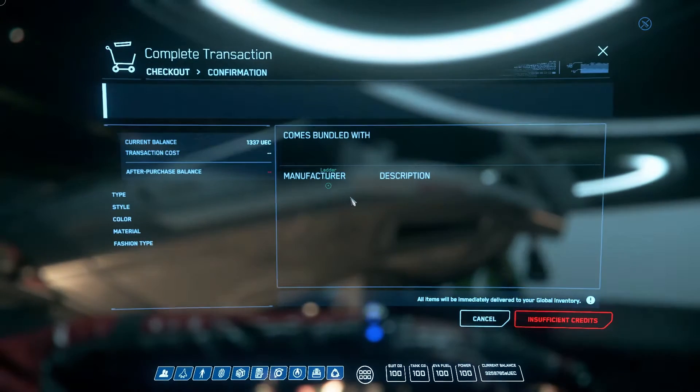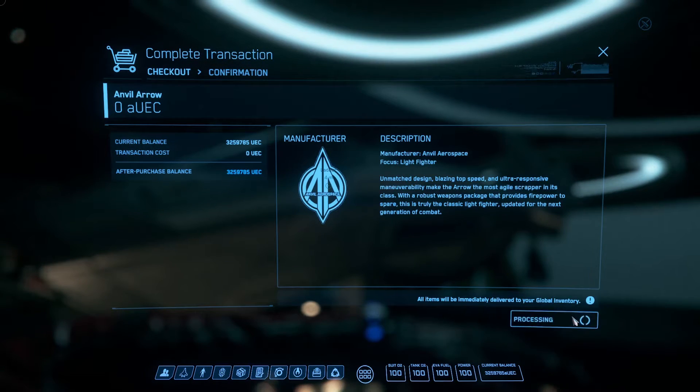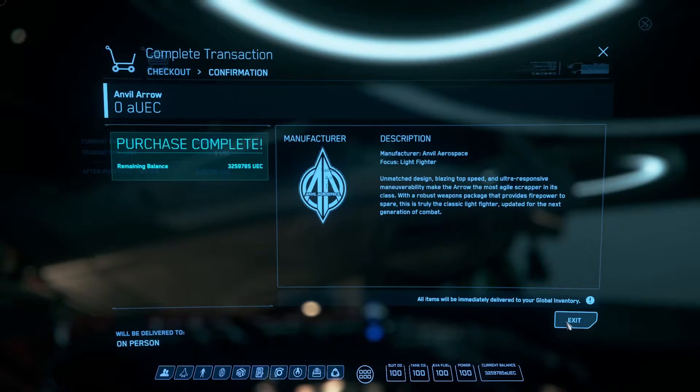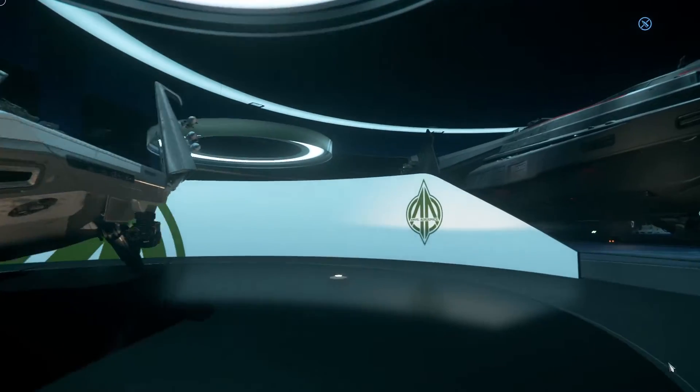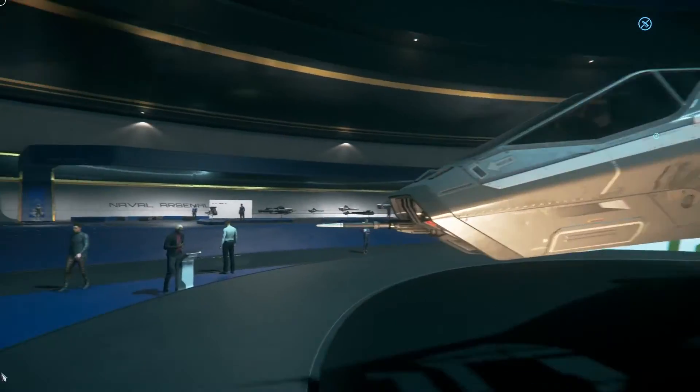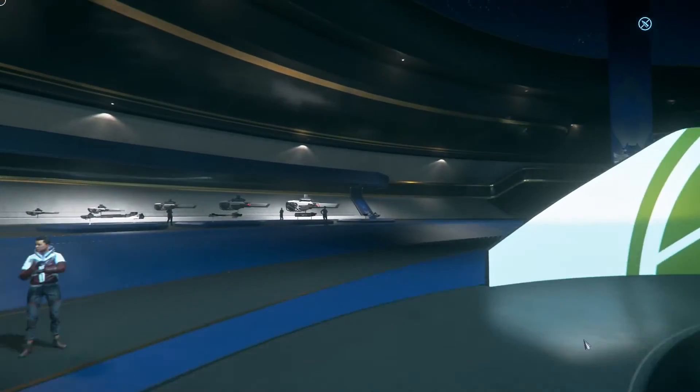Here is the Anvil Arrow. It is arguably one of the better light fighters - it was better, but from what I understand they nerfed it so it's not hitting quite as hard. But it's still a very effective light fighter, very nimble.